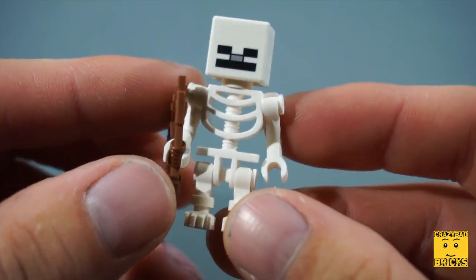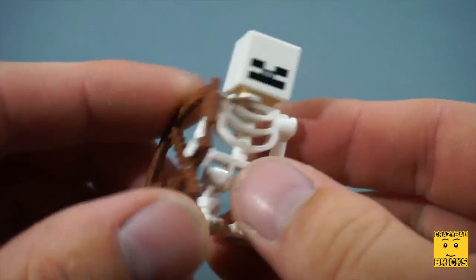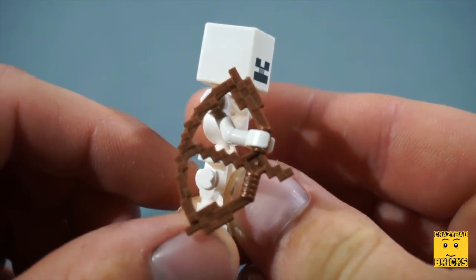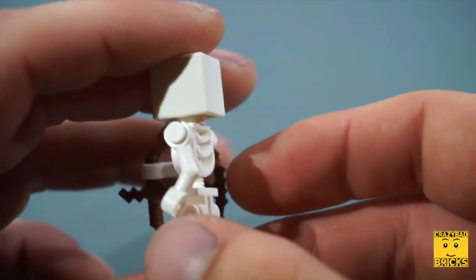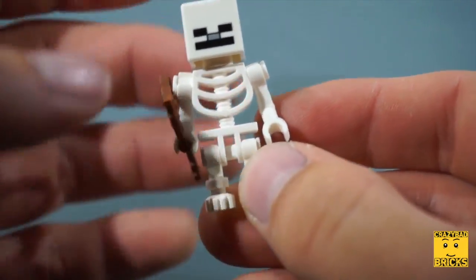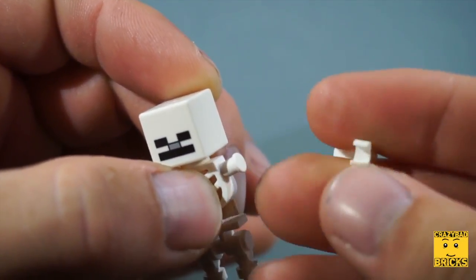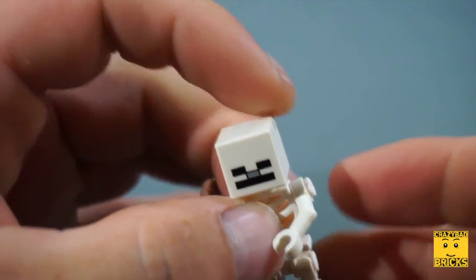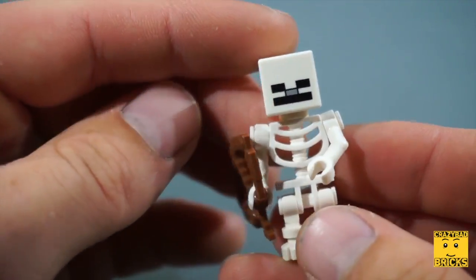This is the skeleton minifigure and it looks really cool — you can see right through him. They did a good job with his ribs, and of course he's wielding his bow and arrow so he can attack Steve. It looks really nice and it's very solid. One thing I got confused about the first time was that the arms can go on two different ways, so you can have one bending inwards and one going straight — it's great that you can interchange that.